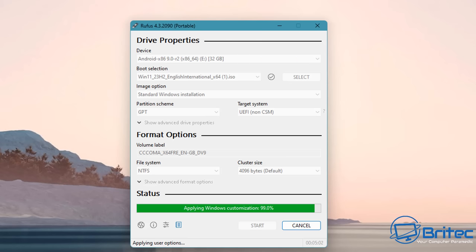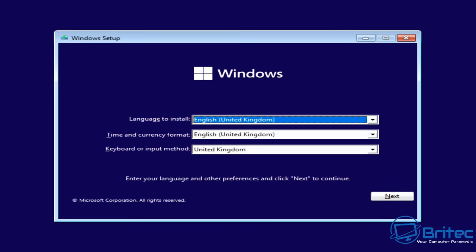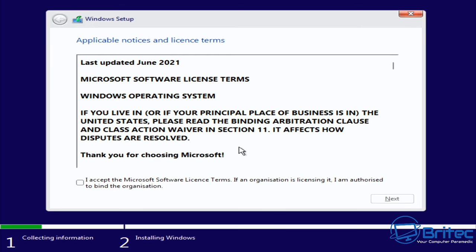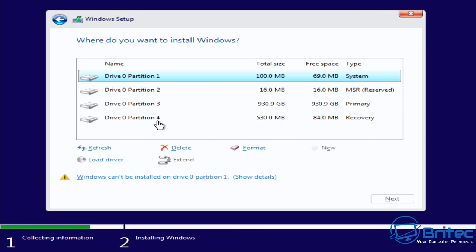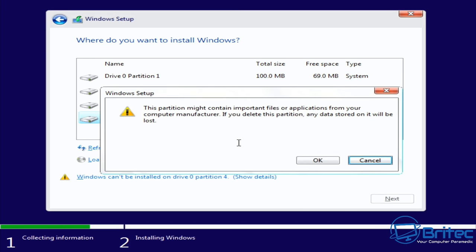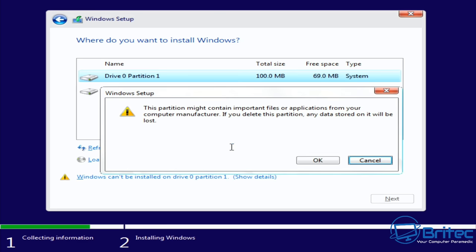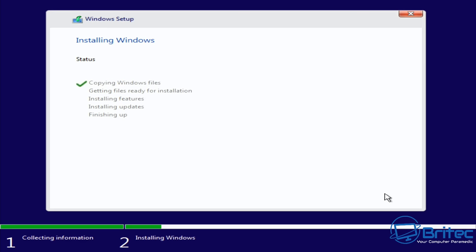We're going to do a fresh install on an actual computer, not a virtual machine — a legitimate PC. We'll install Windows 11 Pro, do a benchmark at stock, and then do another one after running Atlas OS to compare the results.